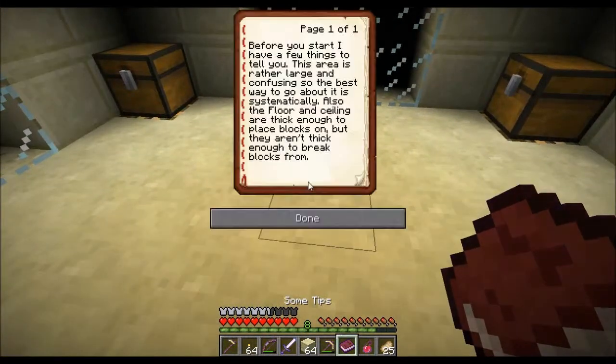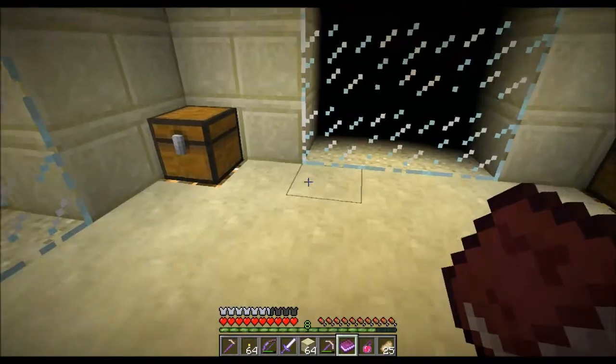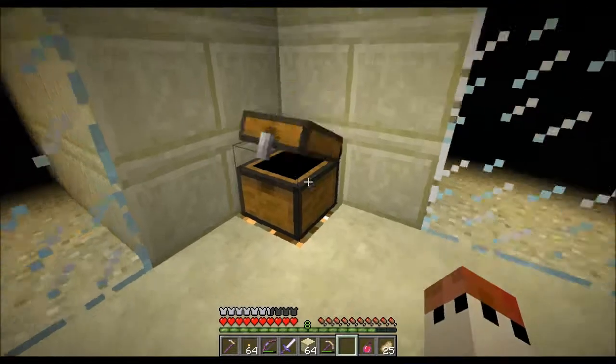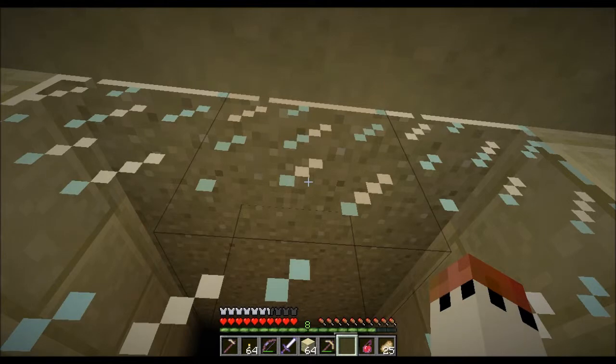Have a look at the book. Before you start, I have a few things to tell you. This area is rather large and confusing, so the best way to go about it is systematically. Boring. Also, the floor and ceiling are thick enough to place blocks on, but they aren't thick enough to break blocks from. I think I can read into that — if I break the floor or the ceiling, that's going to come tumbling down.